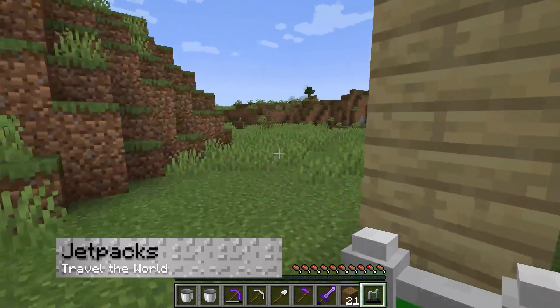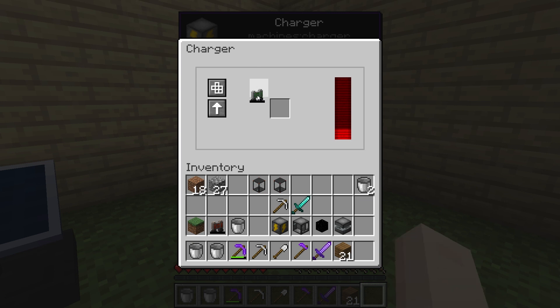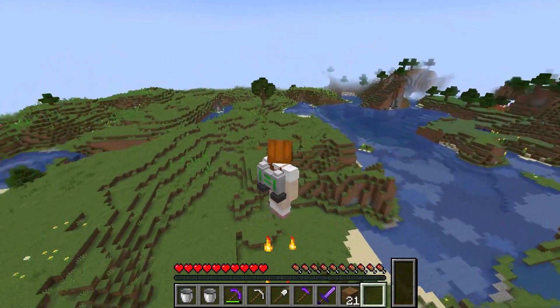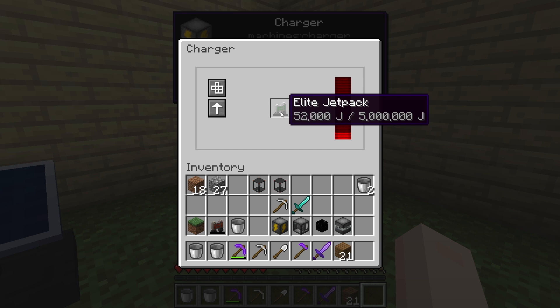Movement is also an important part of Minecraft, which is why Nova added jetpacks to the game. These come in several tiers, with some requiring a lot of energy to power up. You can hover in the sky to help build your bases, explore the world, or escape from a combat situation. But keep in mind, these jetpacks need to be charged before liftoff, so make sure you have enough available energy.